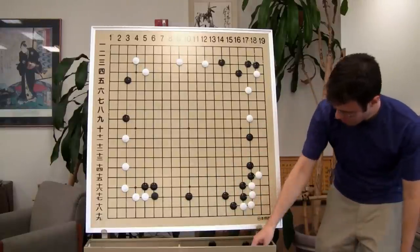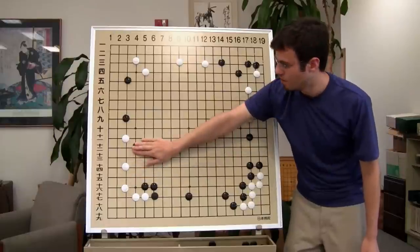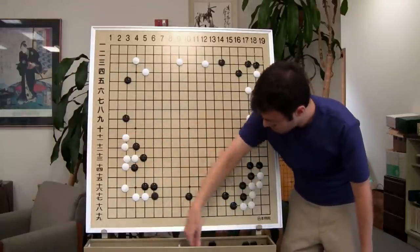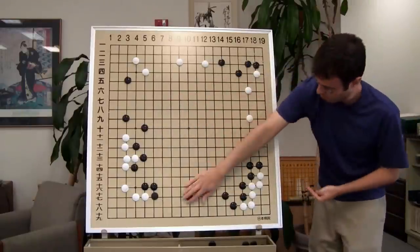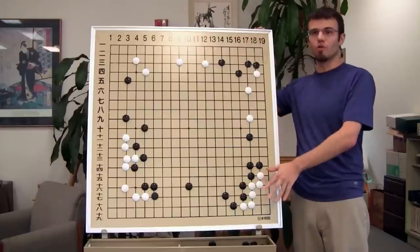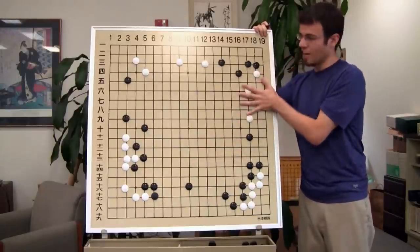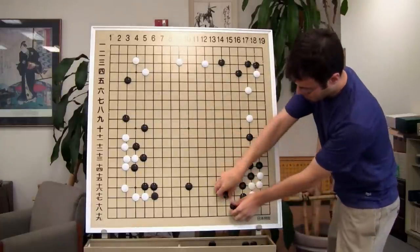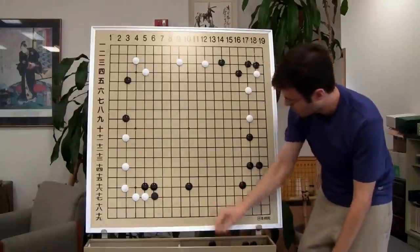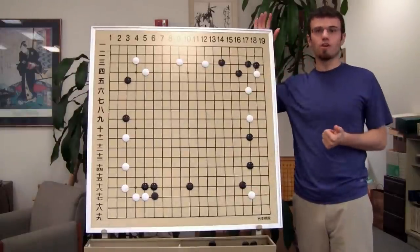Even if we play very simply, this is Black's move and we can start playing moves like this or like this. This is getting very worrisome for White. So even if we play just a very simple variation, let White live, and don't play the whole death-to-everything variation — very tough for White to reduce here without getting attacked. In other words, if we're looking for moves down here, we want to find a move that gives us the most options. The 3-3 move gives us one option: basically live in the corner, not a whole lot more.